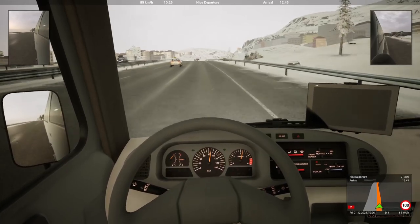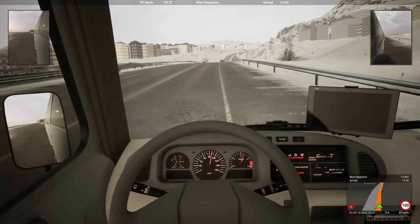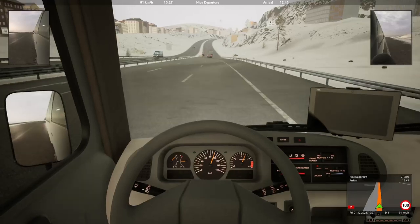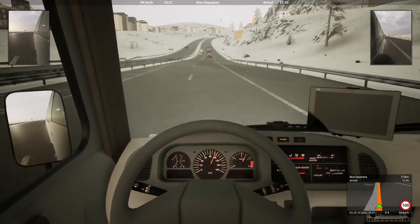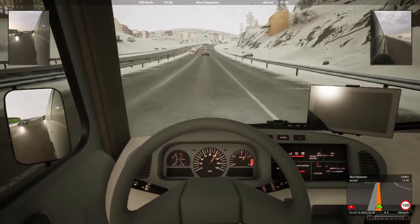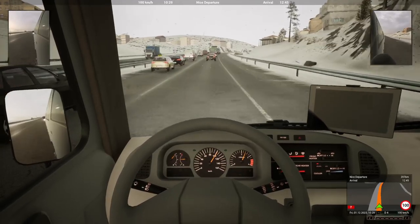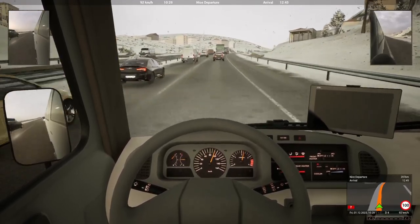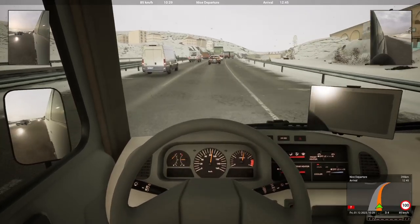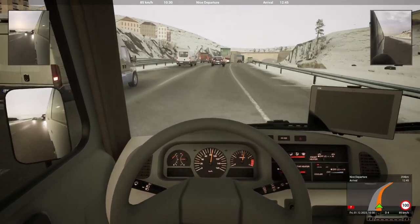We can turn our wipers off. With the snow stopping, let's get these good people to the airport. We are actually going a bit faster now downhill - 100km/h this bad boy goes. She's a little beast! Handles really nicely as well. Really nicely. This is a lot of fun.